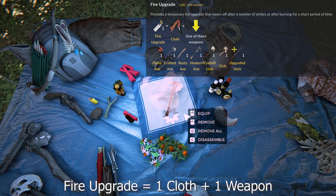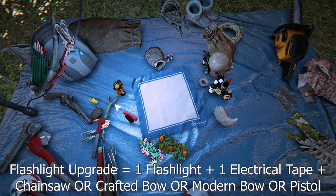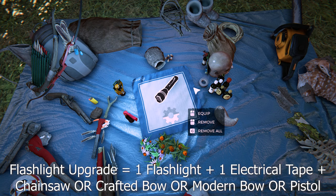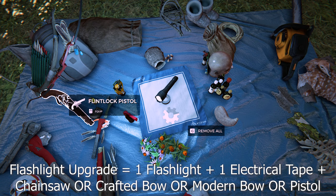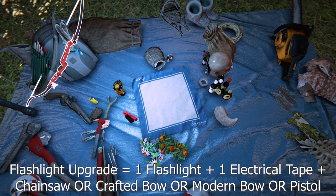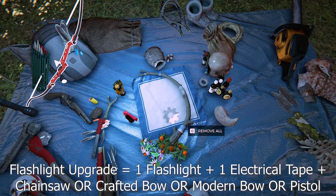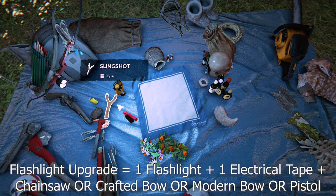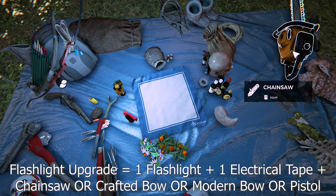To make a fire upgrade, select the relevant weapon, add cloth, and it's done. There used to be a fire plus upgrade but it was removed for reasons unknown. To make a flashlight upgrade it's one flashlight, one duct tape, and either the chainsaw, modern bow, crafted bow, or flintlock pistol. It does use up your flashlight, though you can find more. If you want to take it off you just disassemble it on the crafting mat — you do lose your electrical tape though. As you find more flashlights you can attach them to all the relevant weapons. These are intended to be two-handed weapons so you can't use a separate flashlight while holding them — they're very good in caves or at night.